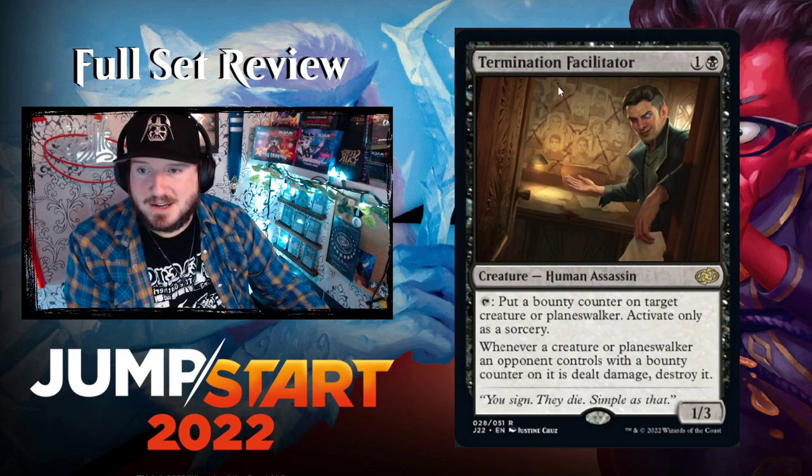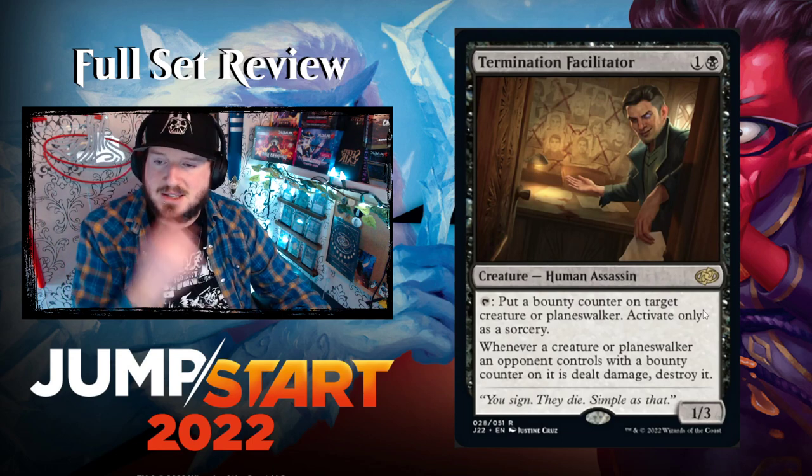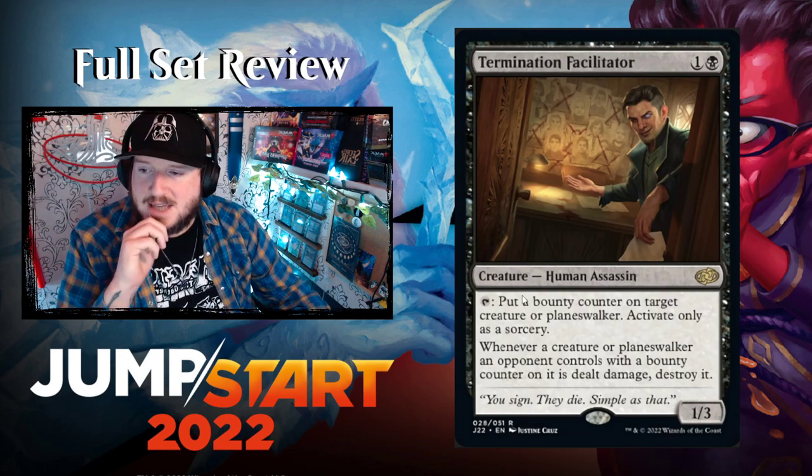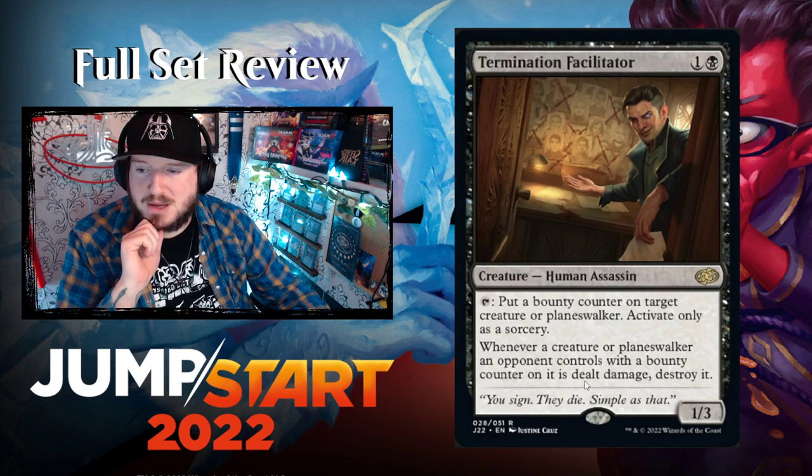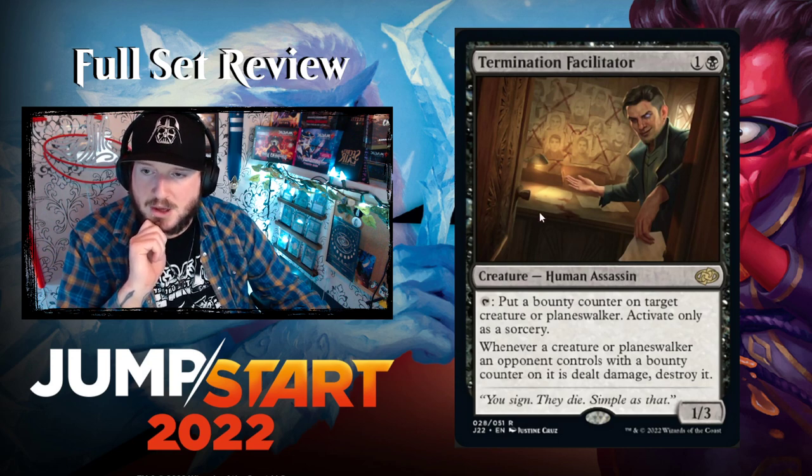Termination Facilitator — one and a black for a 1/3 Human Assassin at rare. Tap it to put a bounty counter on target creature or planeswalker, activated only as a sorcery. Whenever a creature or planeswalker an opponent controls with a bounty counter on it is dealt damage, destroy it. So it's like pseudo-deathtouch.